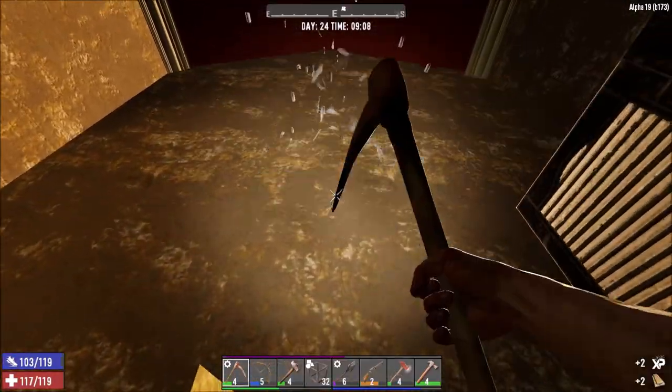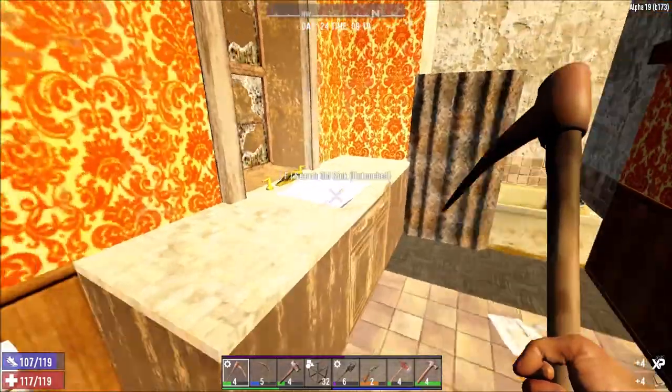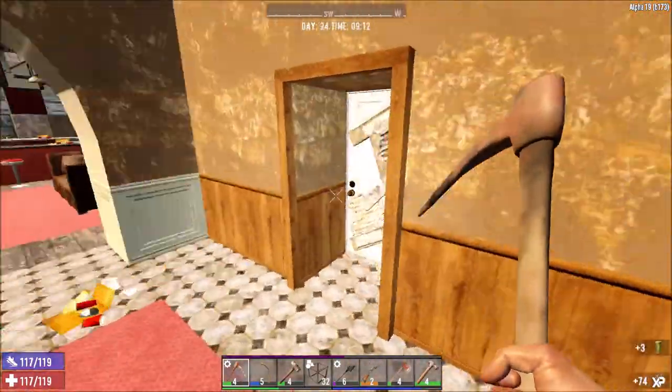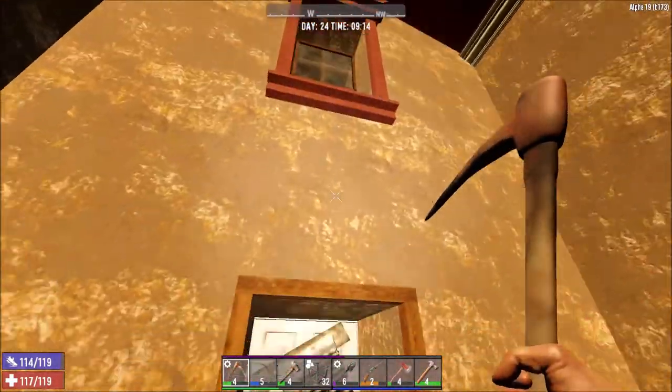Picture up here - I don't think there's anything in this one. Nothing down there. Your standard bathroom - maybe some murky water in there. Let's go further into the house.